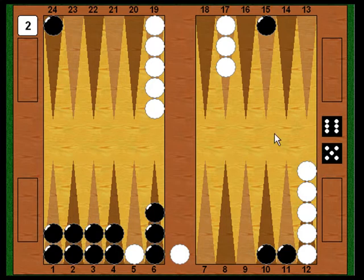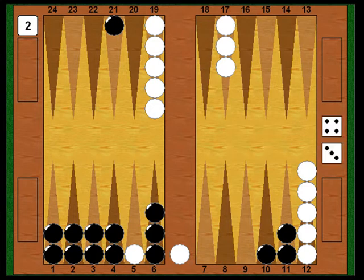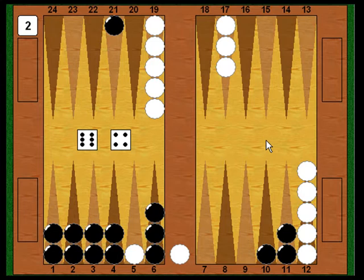Now Black shoots. Unfortunately for Black, he throws about his worst number — a four-three, which doesn't let him hit with any combination. He just has to prepare for next turn and face the fact that if White does enter, he's going to have a difficult time getting home without leaving shots. He plays the four around, making the eleven point, which is good — if White stays out, that gives him extra rolls to close the five point. With the three, he starts the back checker moving. If White manages to get in, it's very important that Black's rear checkers get as far into the outfield as possible. Then White shoots again, desperately needing a five, but comes up six-four — with the six point and four point blocked, he stays on the bar once more.